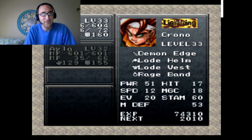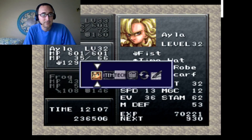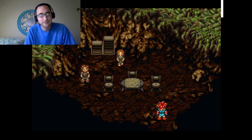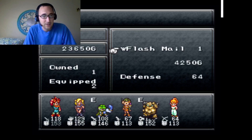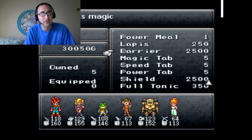Can I equip it? Is it a weapon? Can Frog use it? No — I guess it's just an item. Still a good item. Let's leave. I'm going to sell some stuff at the shop first. I have a lot of tabs I can use — sell that, sell that, sell that. Sweet, I have 30,000 gold now. Let's get out of here.